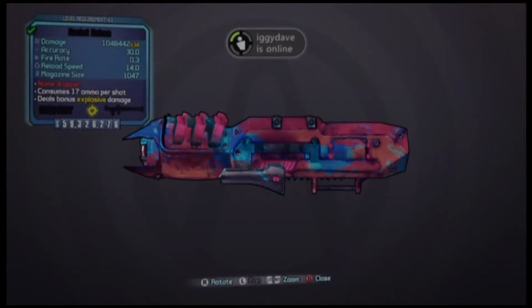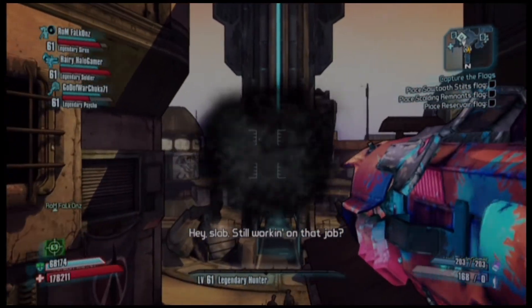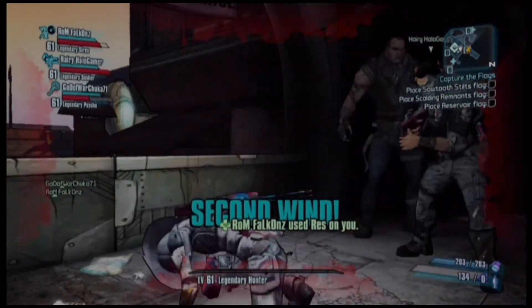But anyway, the Vladov pistol — the Stalker, whatever it is, the pearlescent one — it bounces like the madhouse, except it lasts for about three bounces, whereas the madhouse lasts after one.